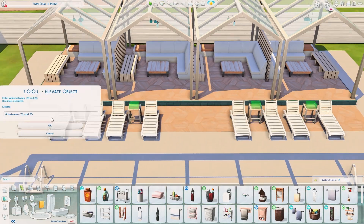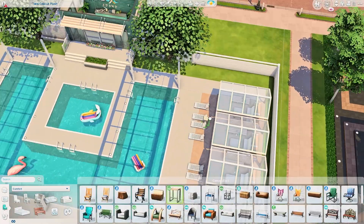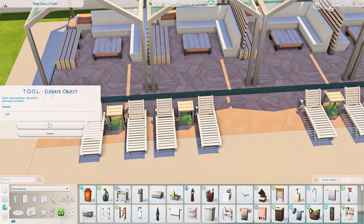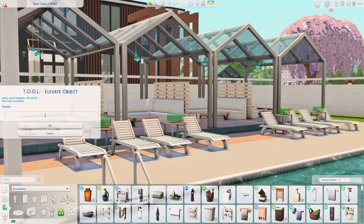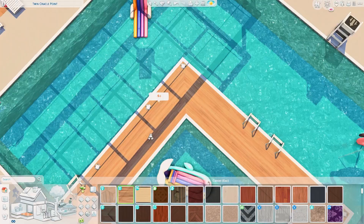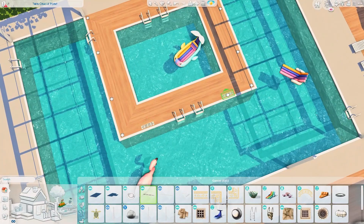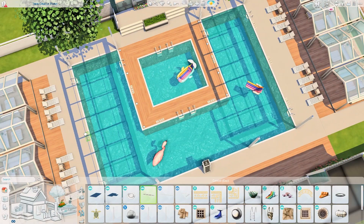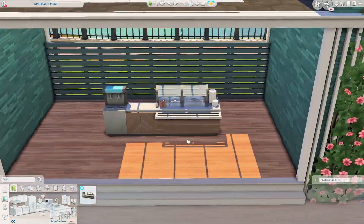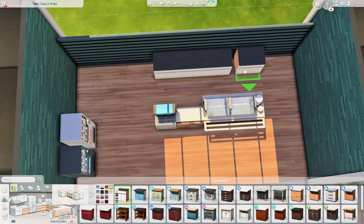I did put the flamingo decoration — I believe it's a debug item from base game — but I realized when I took the screenshots that it's kind of terrifying. The quality isn't the best since it's a debug item, and the eyes are terrifying, so I had to delete that. I did put two more pool floaties instead — I believe we have the pizza one and another one — so we have about three or four total.